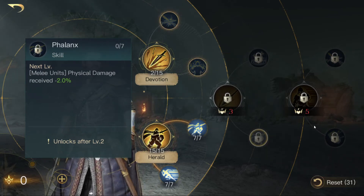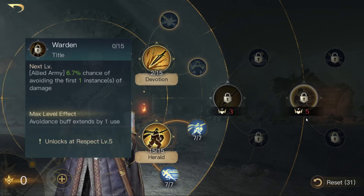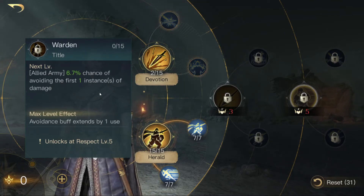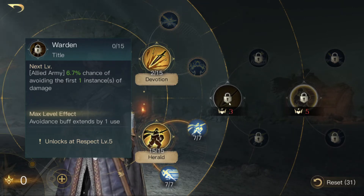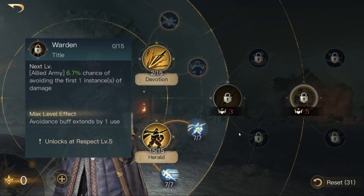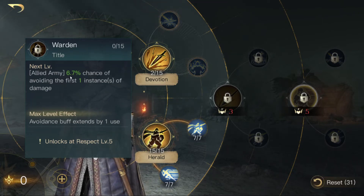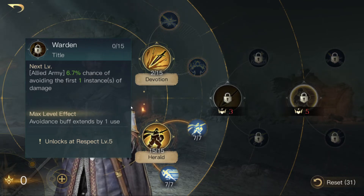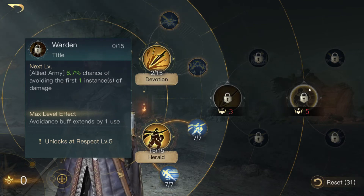And you can go for phalanx, which means that your melee units receive less physical damage. If you reach level 5, he can avoid the first instance of damage, or if you max it out, the first 2 instances. Is this a good buff? No. Because you only get a chance to avoid damage, and some units and commanders can go around that — for example, the March Wardens, which are the Elven T4 unit. If you fight against them, you will receive the damage. You can't avoid that.